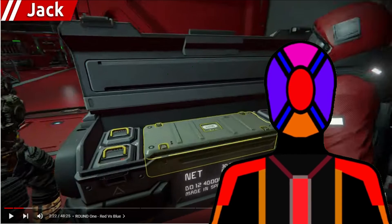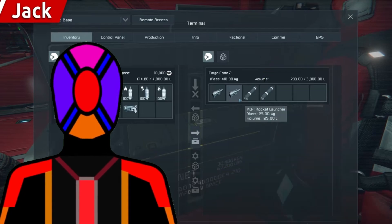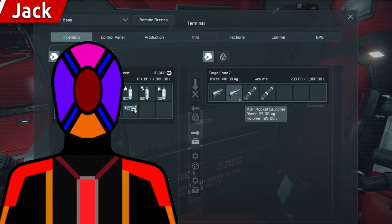The first and obvious thing we're going to start off with is we have a close-up reveal of the new cargo crate. I thought it was originally going to be some sort of ammo crate, but now it's got the name of the cargo crate. It has a decent amount of storage regardless, and I think it looks very cool.